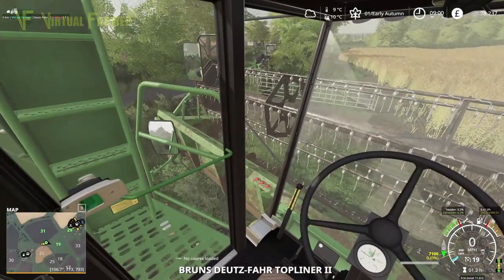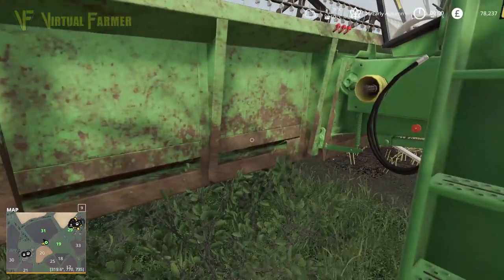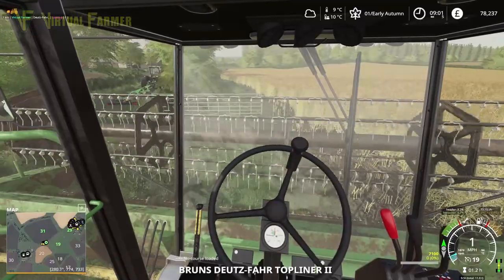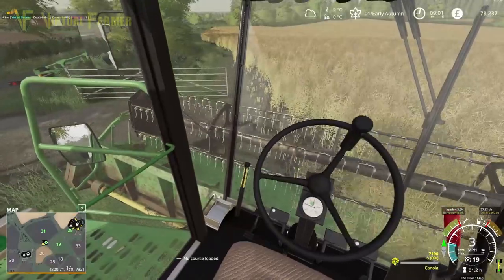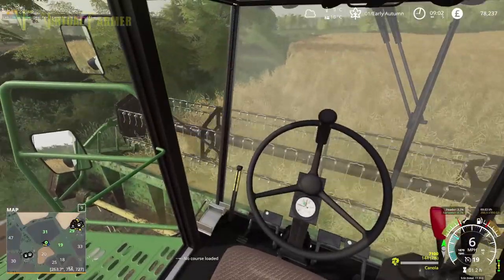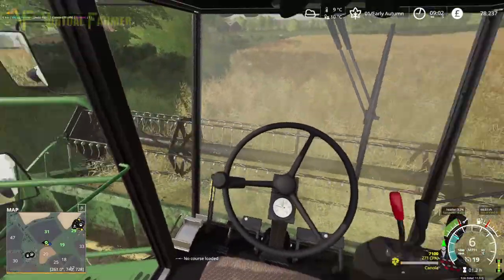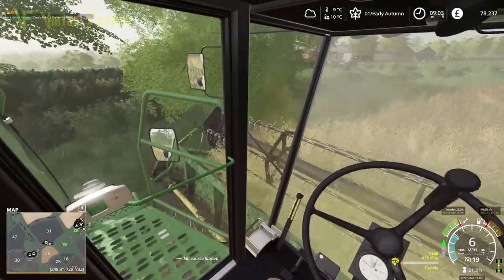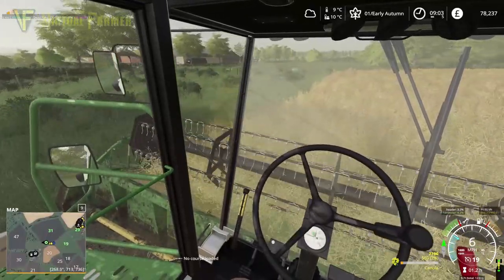What we can do is reverse this into the field once we've got this started. Now we need to connect up our pipes and PTO, start up, and into the crop we go. The beauty is that we don't have any overhanging bushes or anything on the side here, so we can just go around this field this way. That's what I'm going to do — head off around here and get ourselves cut on our first headland.